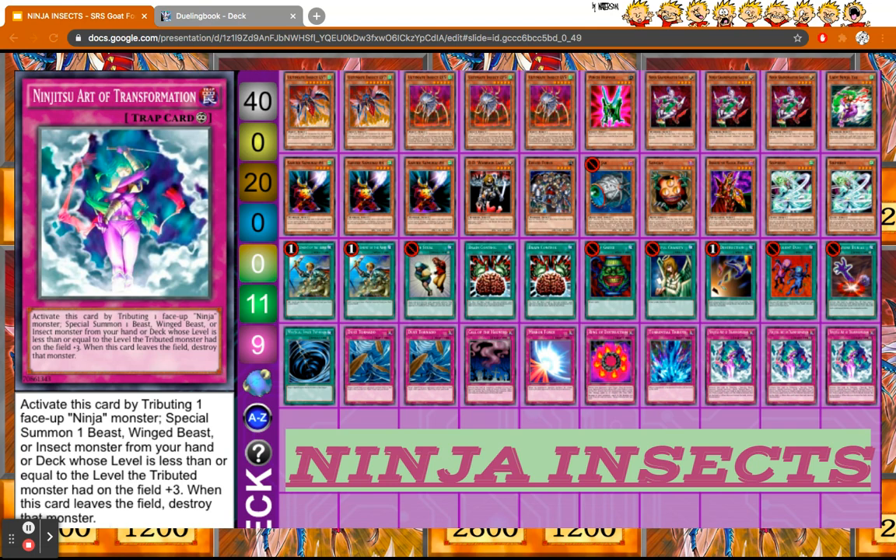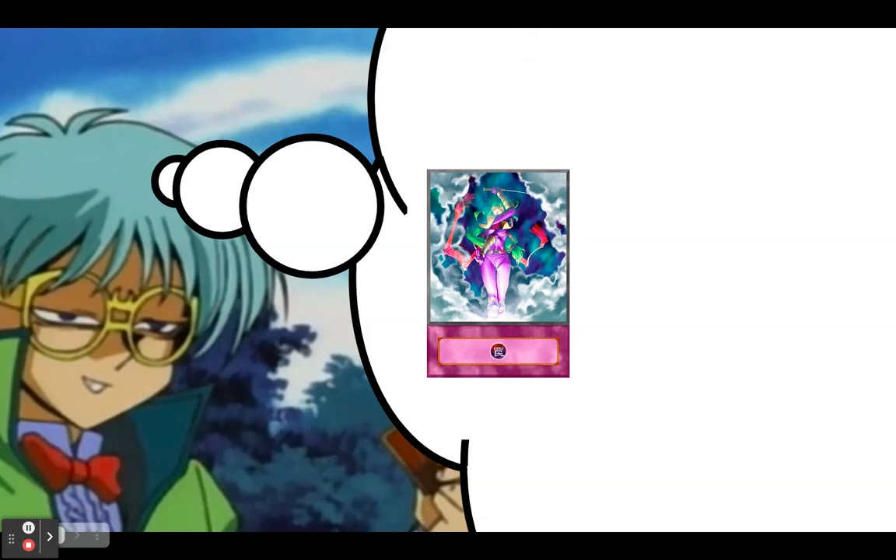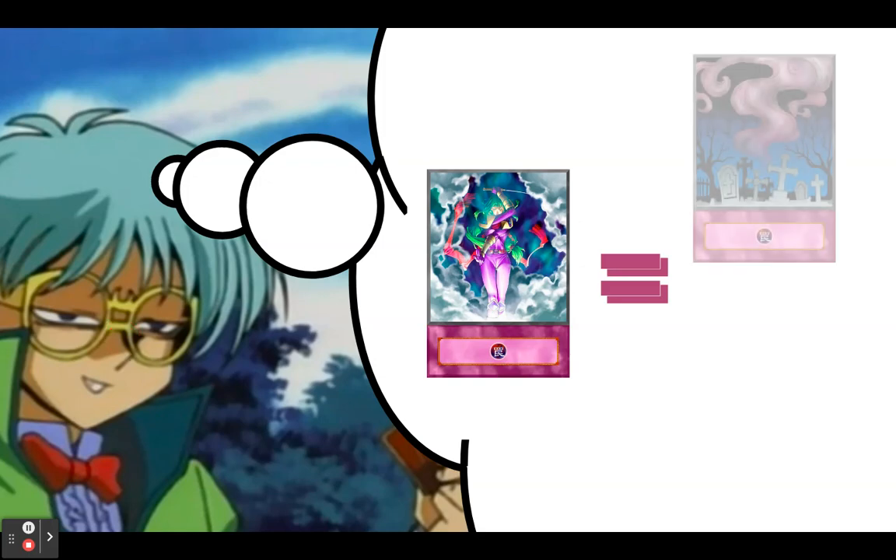Ninjitsu works like this: you tribute a face-up Ninja monster on your side of the field to special summon something from your hand or deck. It's kind of like Call of the Haunted because it's a special summon from the deck, which is insane. It mirrors Call of the Haunted in that when this card leaves the field, that monster gets destroyed and vice versa — it has that same equip-style effect, but instead of summoning from the grave, it summons from your hand or deck.